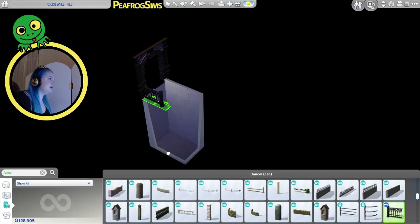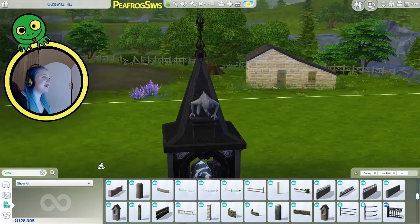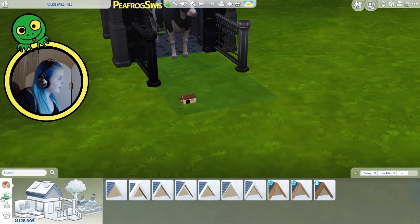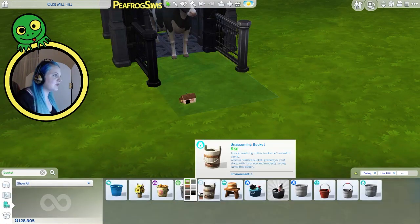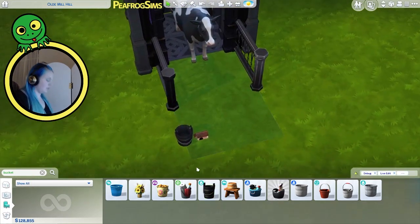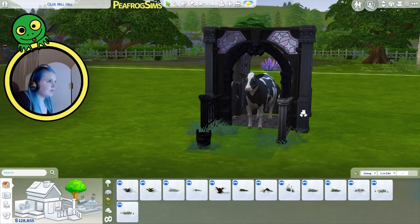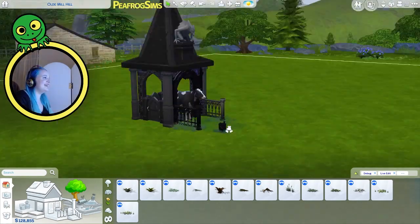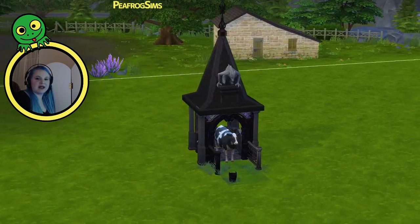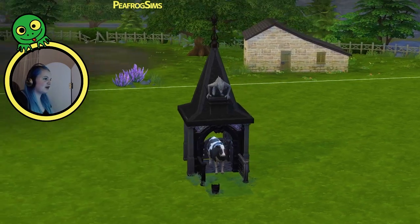Look at it — my gothic cow shed. We need something to cover up that feed bucket. We could have a gothic feed bucket. There's a black swatch, of course. And we can use the tool to put it into the right place. Then I'm going to put something gothic on the side of it because why not? That's looking pretty sweet. We have one custom animal shed — it is for the goth cow. Good progress made so far.